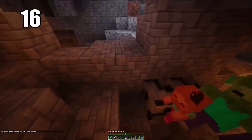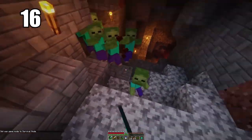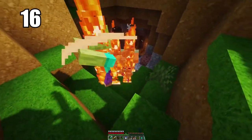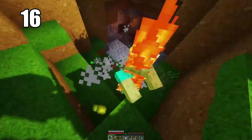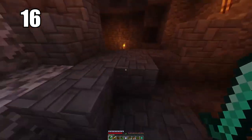Number 16: mobs cannot spawn on half slabs. They can essentially spawn anywhere except on these, so use that information as you like. If you want to line something with half slabs to prevent mob spawning, go ahead — I recommend it. It's not super practical all the time, but it's definitely good information to keep in the back of your mind if you ever need it.